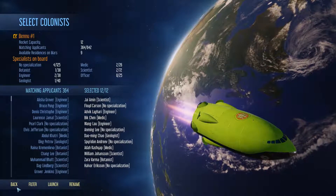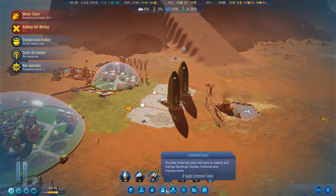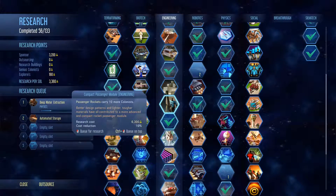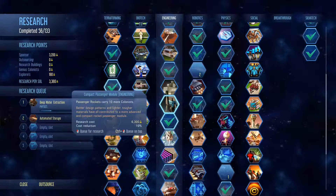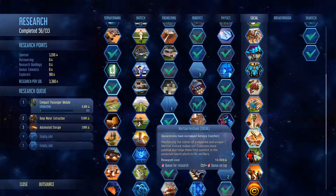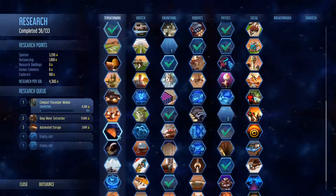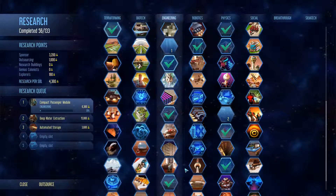Passenger rocket. Wait — before I do that, in the science tree we should have one that says bring more people. Deep water extraction is going to be needed. I'm going to bump this one because we're going to need to bring in a ton of people — that's what I really want. We're going to bump that ahead of this one. We're definitely going to outsource this bad boy again. 4,300 — that'll be done in one and a half sols, and then we'll jump back into this one.